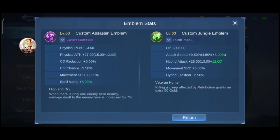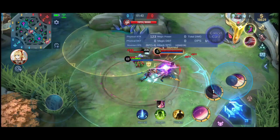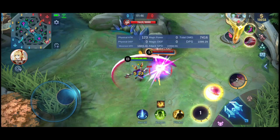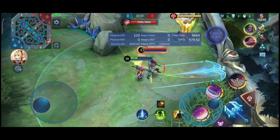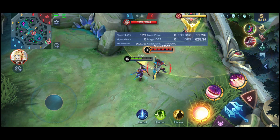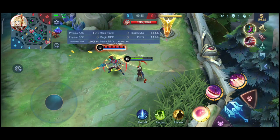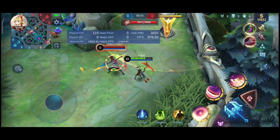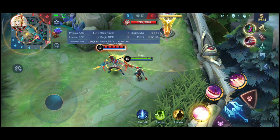The first one is Assassin Emblem, which gives a fixed 5% spell vamp. I have maxed all emblems already, so all demonstrations show the maximum potential of each emblem. I use only Endless Battle in all demonstrations for a bonus 10% lifesteal — this is needed because if Ruby doesn't reach the minimum lifesteal threshold, it won't appear on screen. She gets a total of 159 lifesteal using this emblem, assuming a 1v1 fight since this emblem increases Ruby's damage when only one enemy is near her.